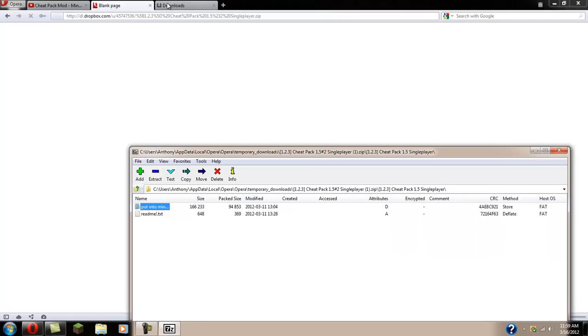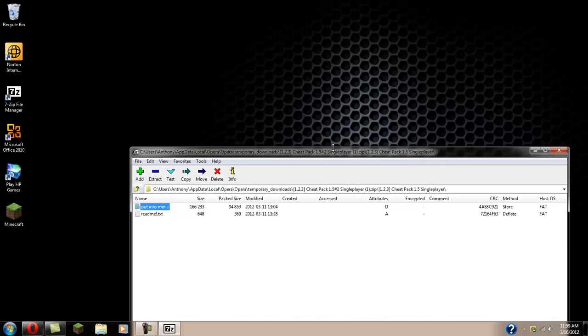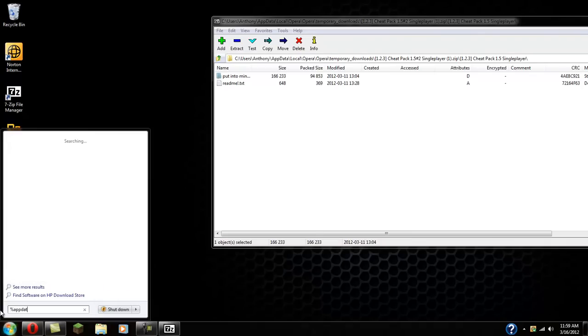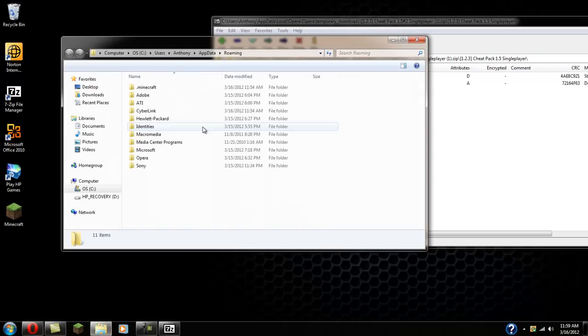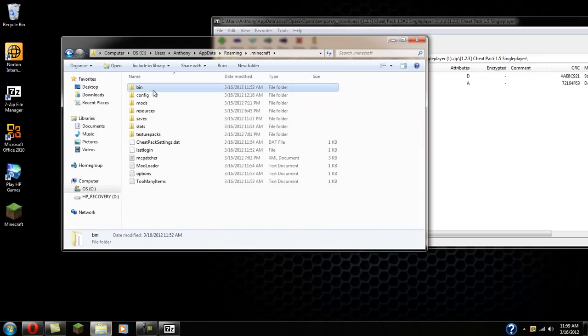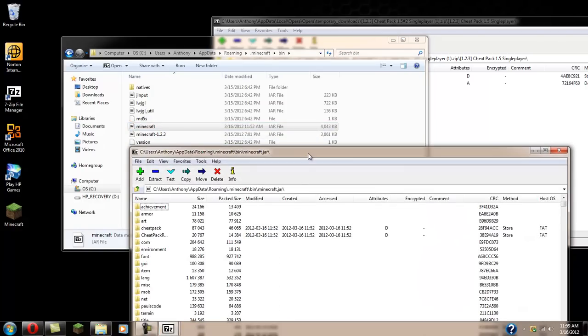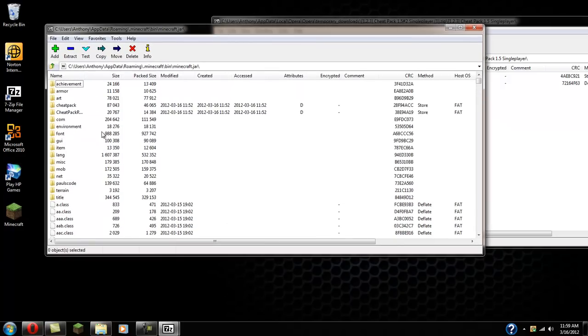In order to open the mod, you need something to open it with. Now that you have it, go ahead and go to percent AppData percent, then navigate to the dot minecraft bin folder. Click on minecraft, right-click it, and open with 7-zip or WinRAR.